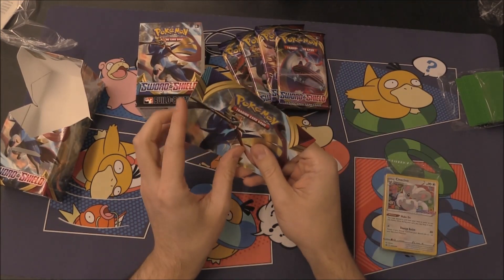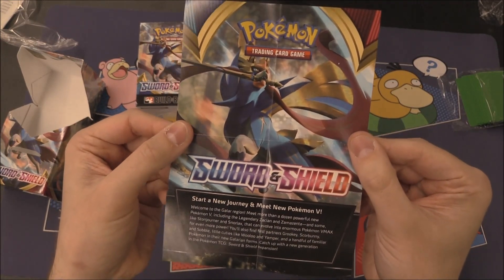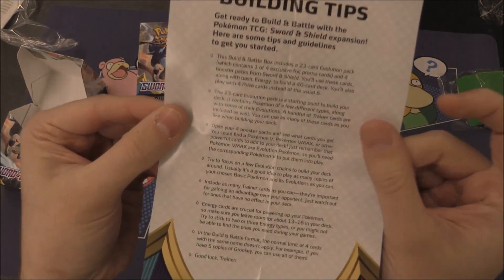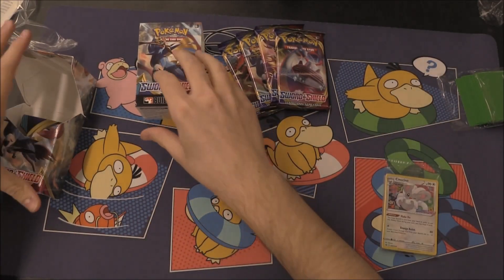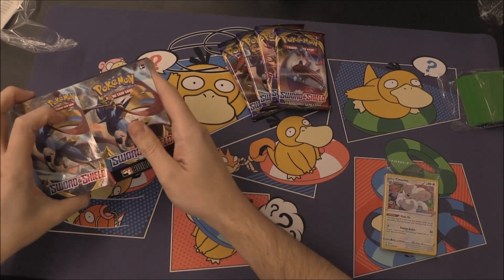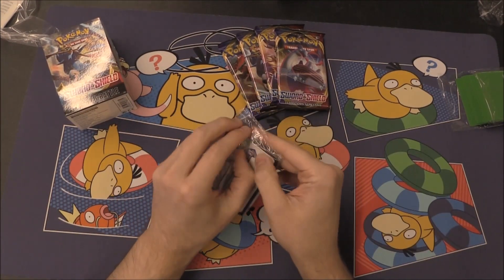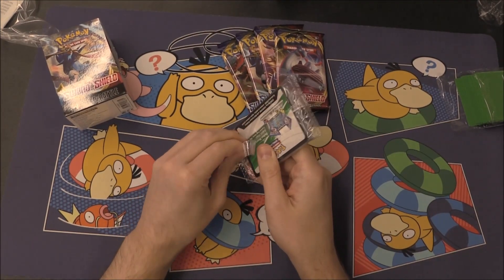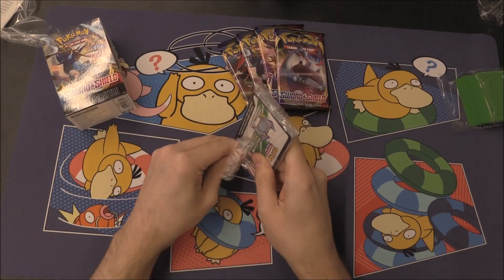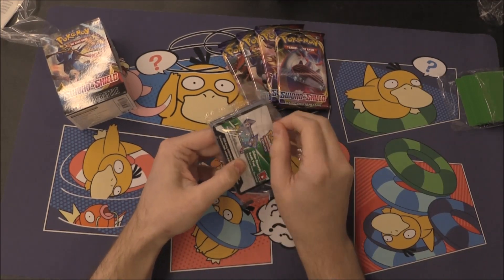We've got our four packs as well, they're all different and we've got that nice Zacian on the front there, probably followed by Zamazenta somewhere on the back. All the love for Zacian then. We can have a little look at our promo, which of course does include the code, and the code will give you one of the promos — it's not always the one that you get, which is pretty sneaky.